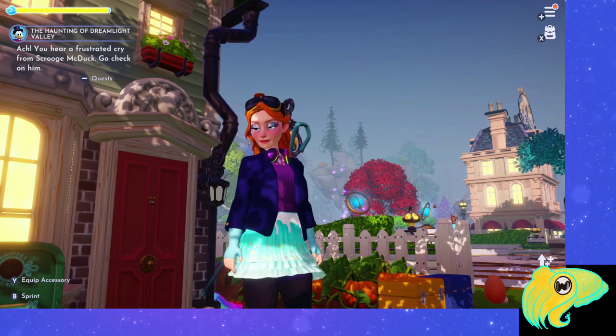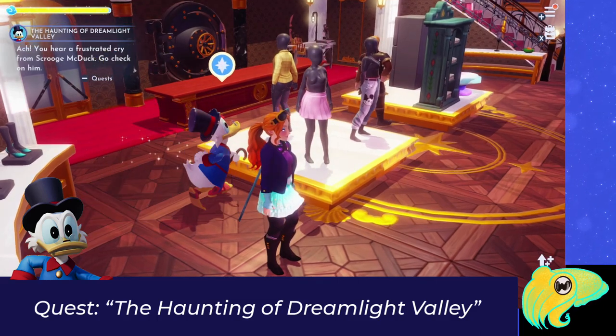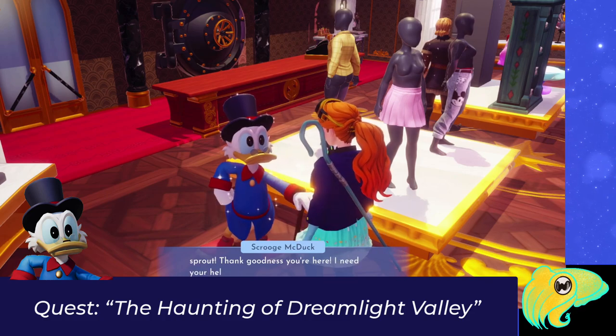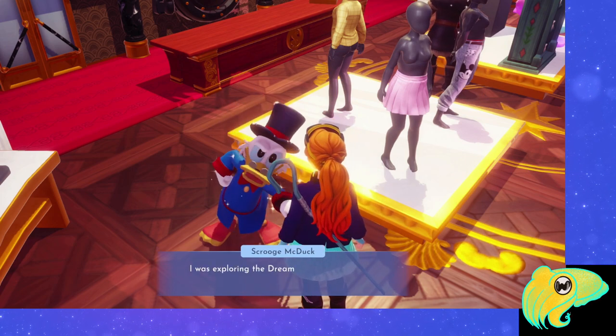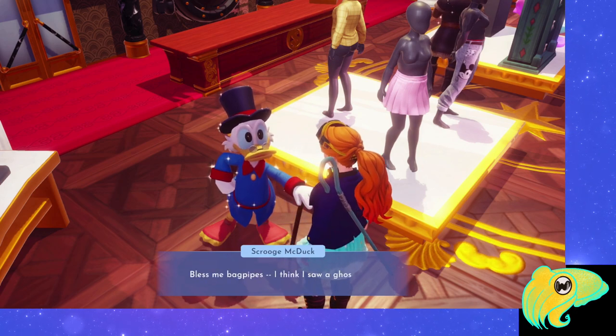The quest you're looking for is the Haunting of Dreamlight Valley. That's going to kick off the series of events where you can bring Vanellope to your valley, and it goes pretty quickly. The first thing we're going to do is go find Scrooge — he's in his shop — and talk to him about this quest. He says he needs our help with a potentially supernatural matter.